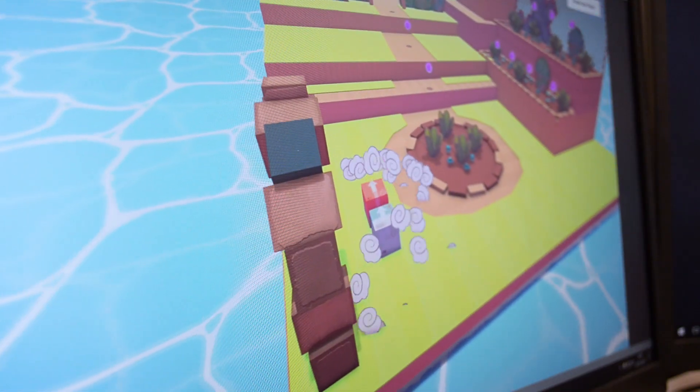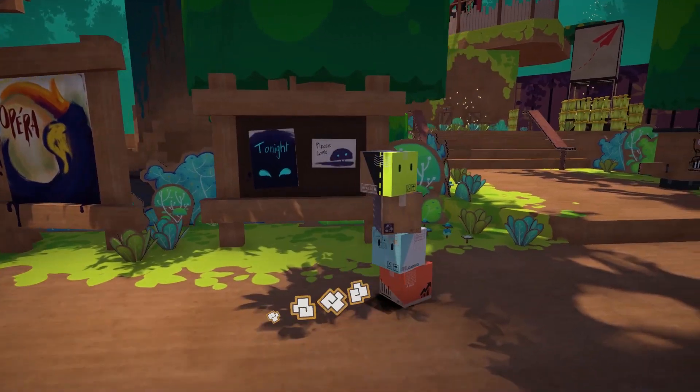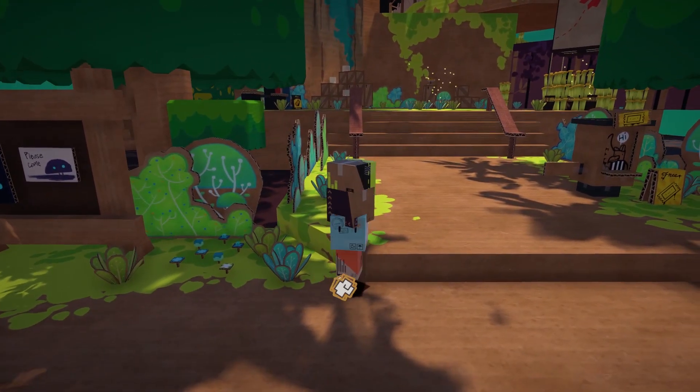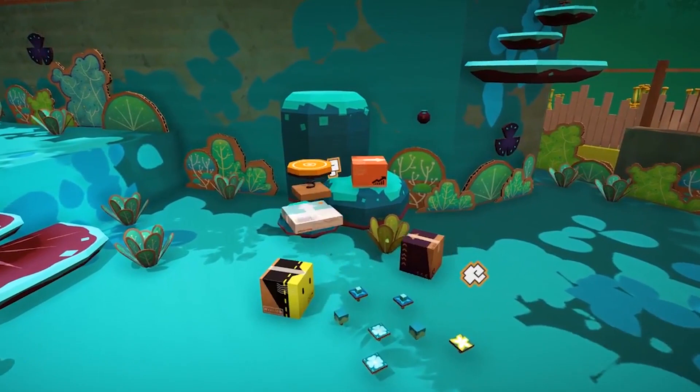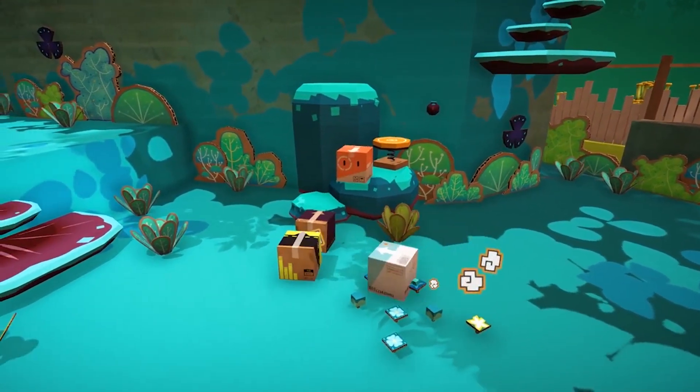Look at those happy faces. These are the faces of happy developers who are testing their brand new prototype. Because yes, we actually made a new prototype. Why did we do that, knowing we already had a pretty decent one? Because actually, a lot of things were not working that good, and I'm going to explain what.